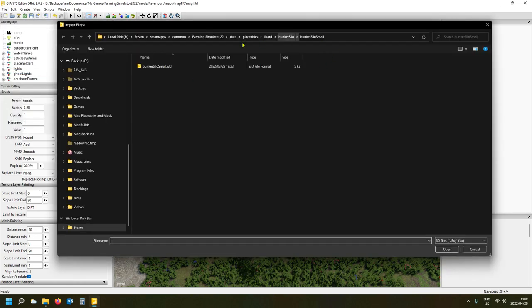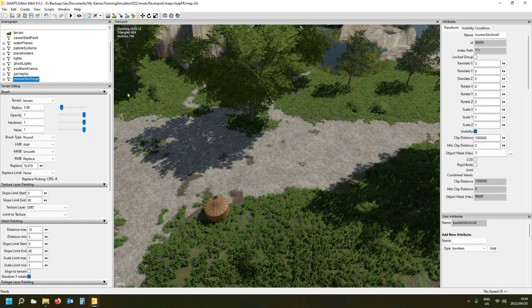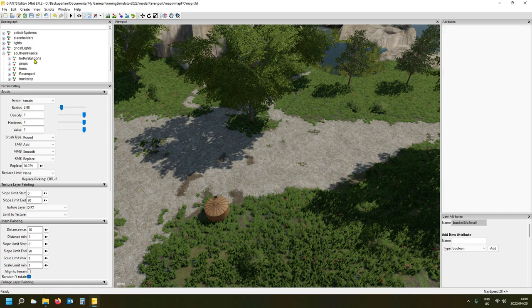We're going to import the in-game one — it's under FS22 data, placeables, Lizard, and you've got your three bunker silos: small, medium, and large. I'm just going to use the small one so I don't overpower the area. Now, this silo is not a working silo — there are no triggers on it. It's just a structure.